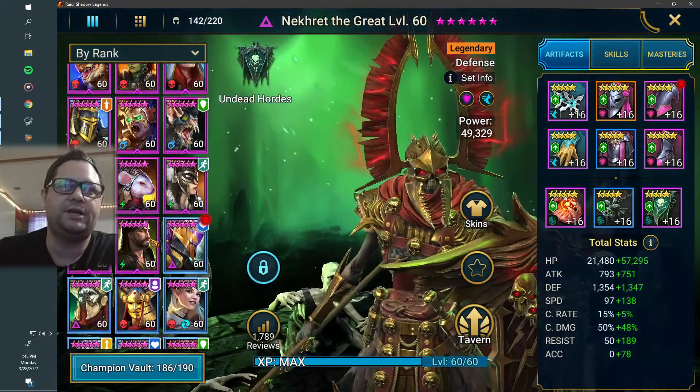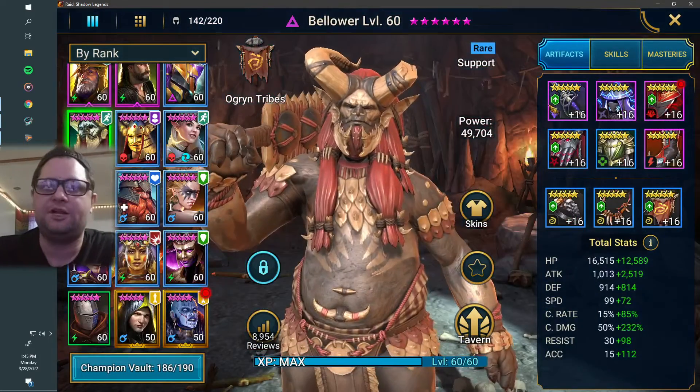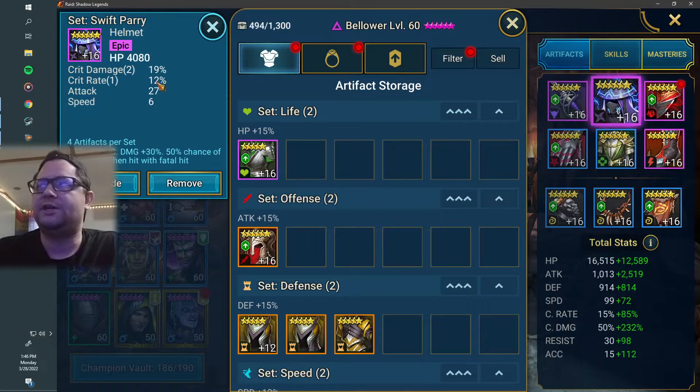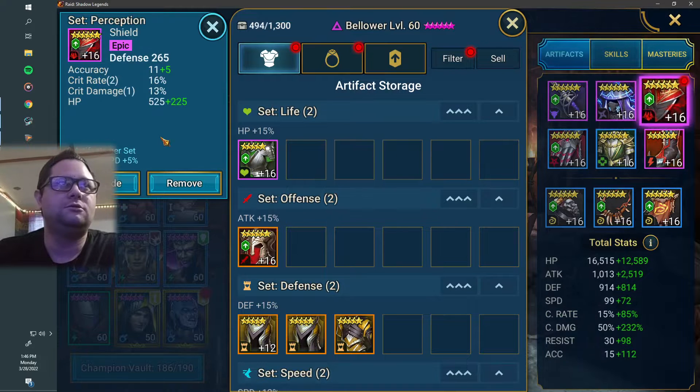So the gear — let's look at the gear real quick. It's not going to be a long video today, folks. Just a quick tutorial on how to build your campaign farmers. I was looking for stats like attack percent, crit damage, and crit rate. Set bonus doesn't really matter. As you can see here, I don't really have a set bonus, which is totally okay in this case. I went with crit damage and crit rate on the helmet. I would like to get attack percent on there as well. Just go for crit rate, crit damage, and attack percent.